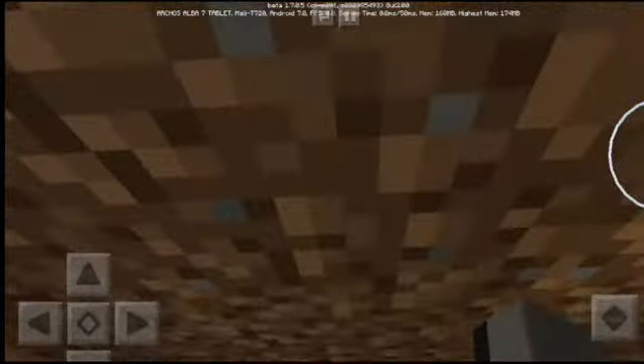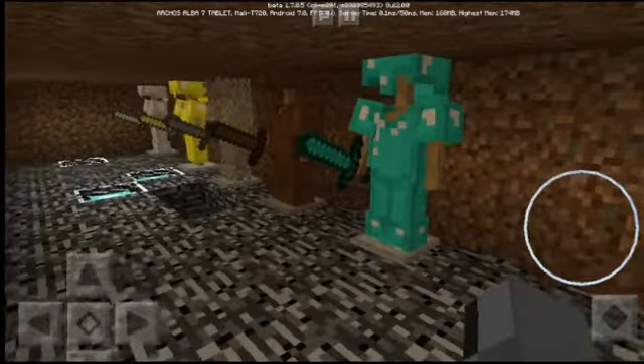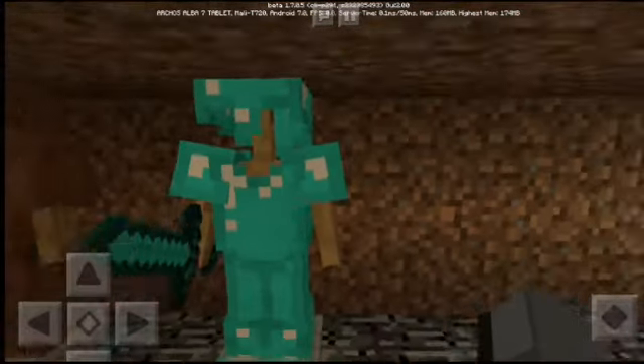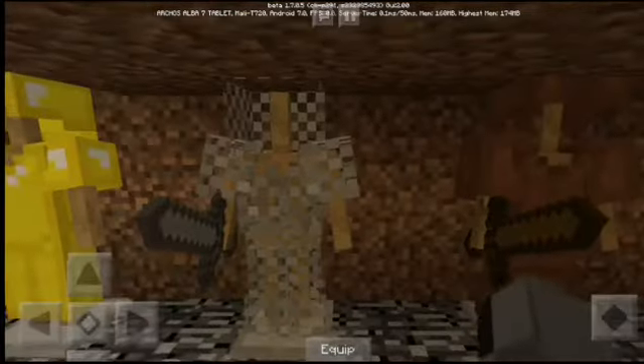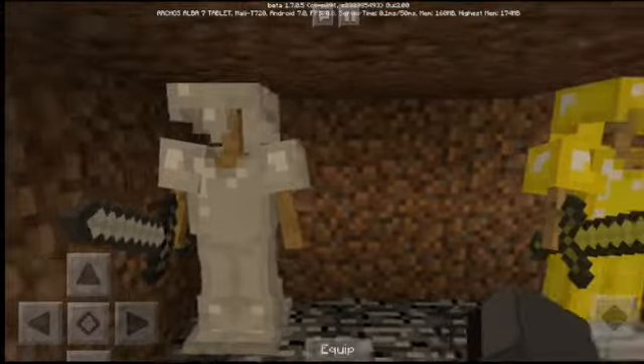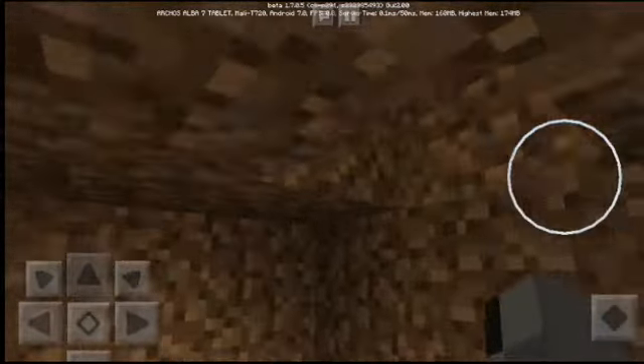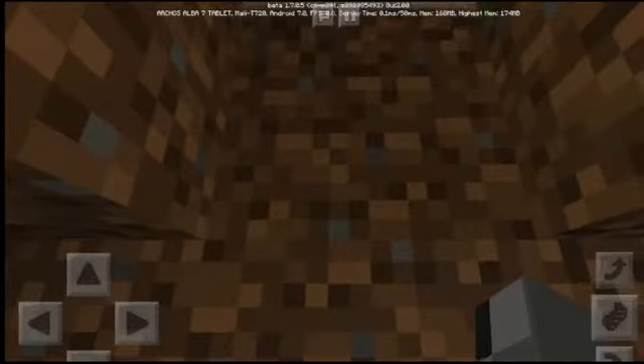Here is my underground house which is awesome. Here I have my armors — golden armor, leather armor, chain armor, golden armor, iron armor. Anyway, that's my downstairs underground house.